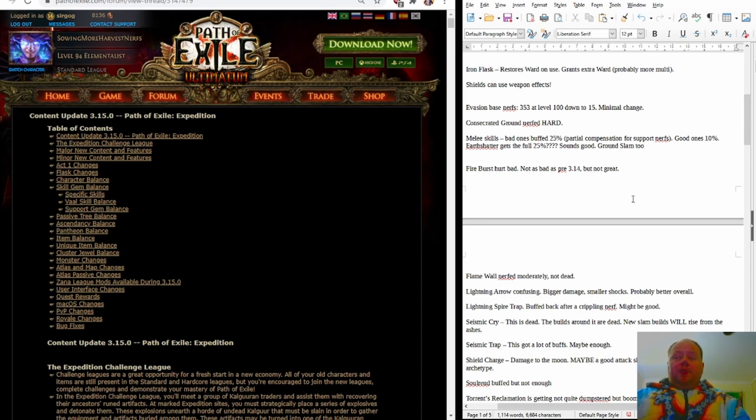First thing I want to note is that shields can now use weapon effects. This is purely a cosmetic change, but if you're using one of the new skills that involves shield attacks, there are two changes being made. One is already happening as soon as 3.15 goes live: the ability to apply a weapon effect onto your shield. The second, which has not happened yet but will be in a future patch, will allow you to apply the supporter pack specific weapon effects to both your weapon and your shield simultaneously. At 3.15.0 it's one or the other; probably in 3.15.1 it'll apply to both.